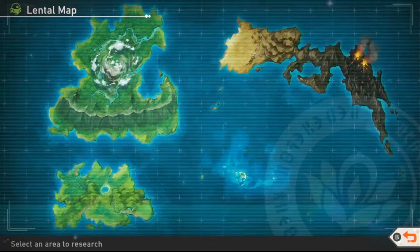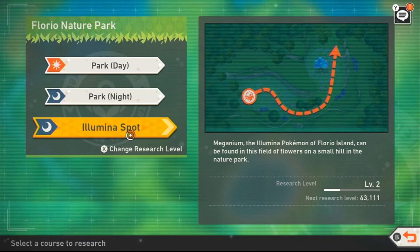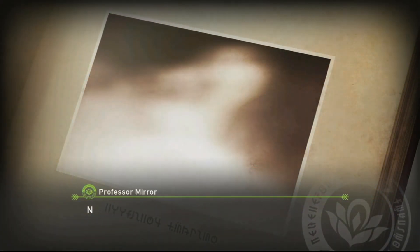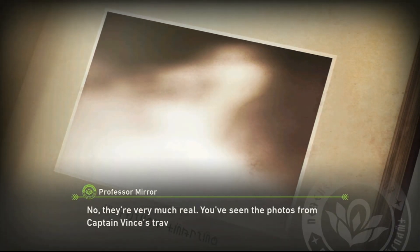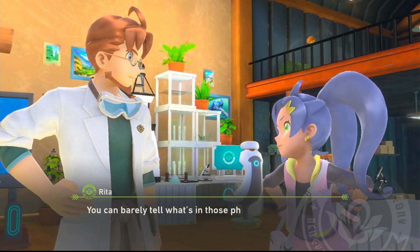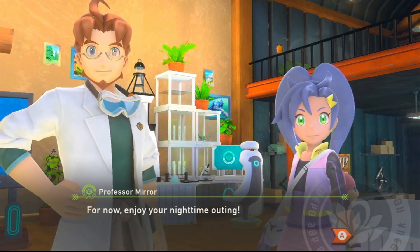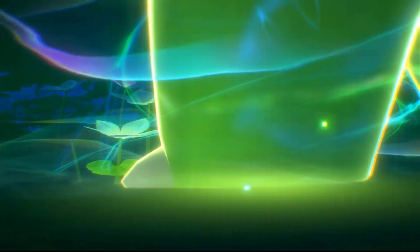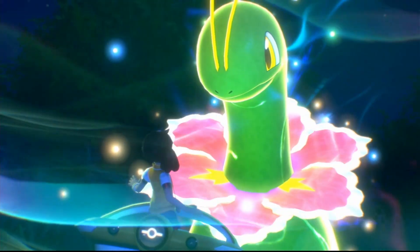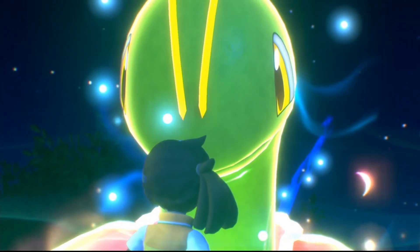Professor Mir tells you about a legend of the Illumina Pokemon — Pokemon that emit a glow. There are some very old photographs of these glowing Pokemon, but they're very blurry, so most people don't believe they actually exist. But there is a legend that there might be up to six of these glowing Illumina Pokemon that have been protecting the Lentil regions for thousands of years, and as you travel through the various courses and islands you uncover more and more of the story.